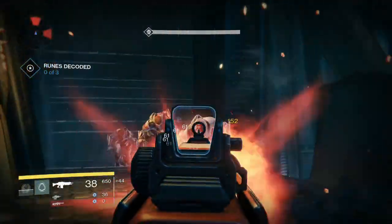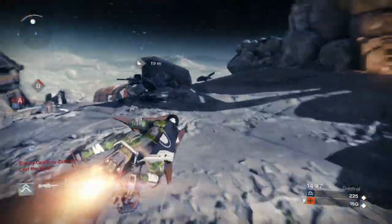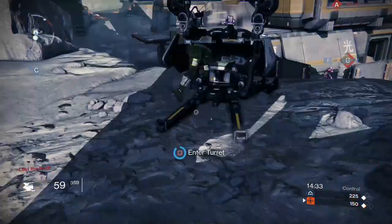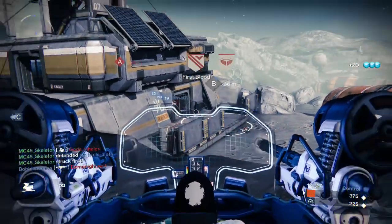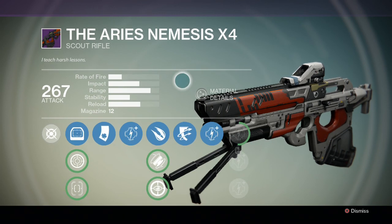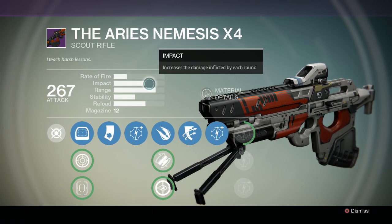This is when you actually consider the impact stat. The impact stat is found alongside the other stats of your weapons — the bars you usually see when looking at the weapon screen. These include rate of fire, range, stability, and reload speed. Alongside those is the impact stat. Impact is your actual damage per round for that individual weapon.